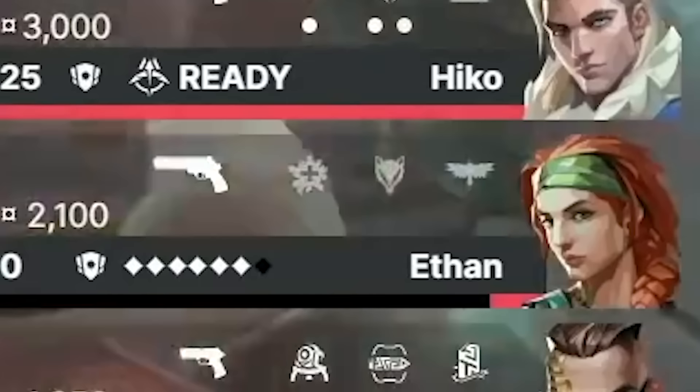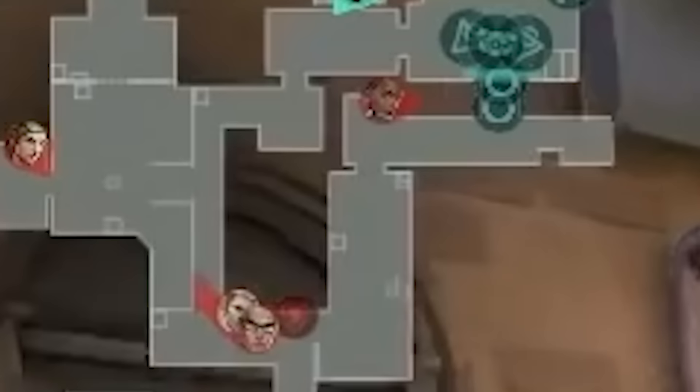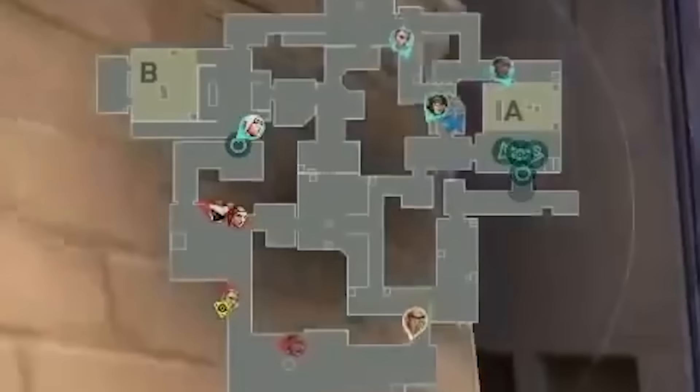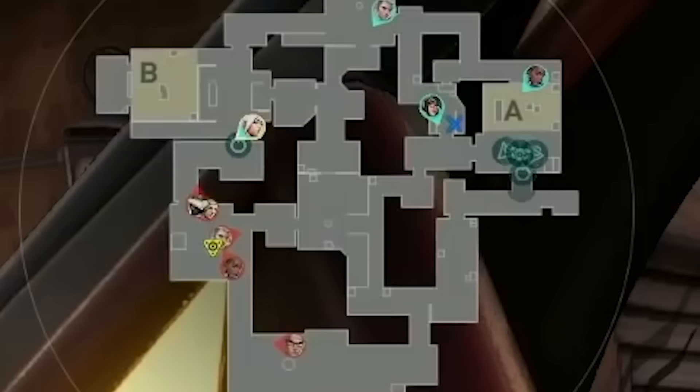Both teams did a great job trading utility to fight for B main control. But at the end of the day, 100 Thieves invested 2 flashes, a dog, a cage, and a camera, and Saia player still posted B main with his op. Guard came out ahead in this B main skirmish. On the other side of the map, 100 Thieves got A main control, and Hiko rotates top mid to take back mid control with his drone. This combined with Asher's smoke lets Asuna work up cat with his Chamber ult. Jonah P and Net sense this and call to double-peek, but Asuna instantly picks up Jonah P and TPs away. After showing all that presence A side, they're confident Guard has shifted their numbers towards A, so they make the call to regroup B for a B hit.